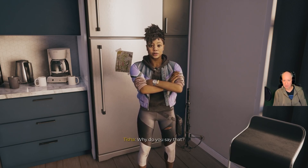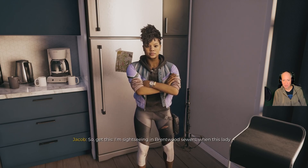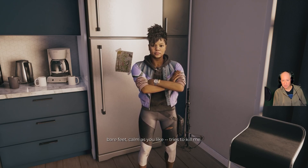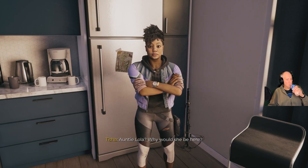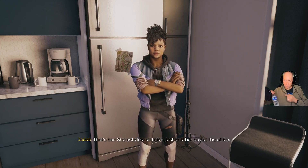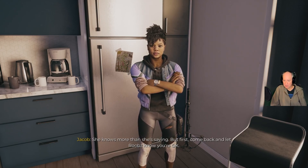I'm not sure I trust him. Why'd you say that? A tingle in my socks. Join the club. So get this — I'm sightseeing in Brentwood Sewers when this lady, bare feet, calm as you like, tries to kill me. Not five minutes ago I walk in on her and your dad chatting like an old couple. Auntie Lola? Why would she be here? That's her — she acts like this is all just another day at the office. She knows more than she's saying. But first, come back and let Ruben know you're okay.